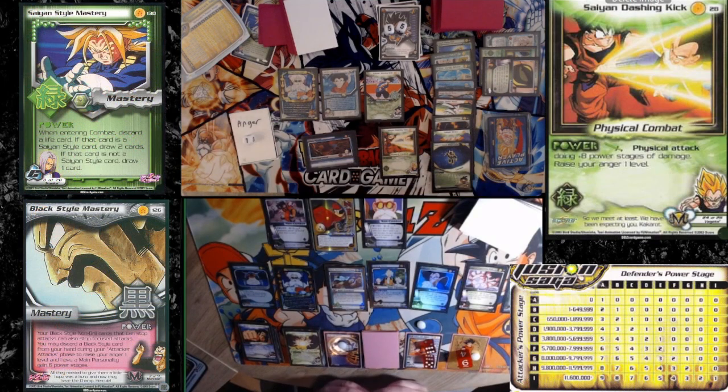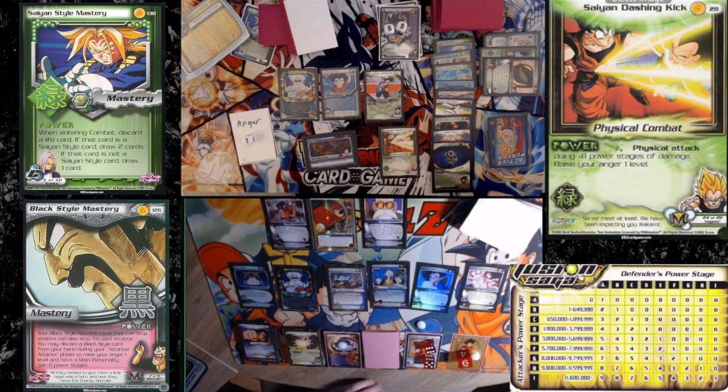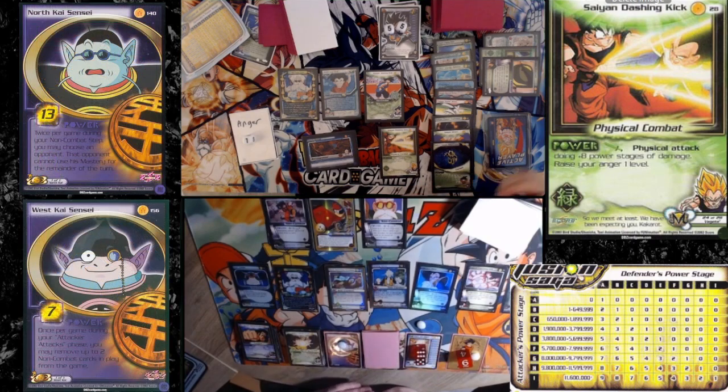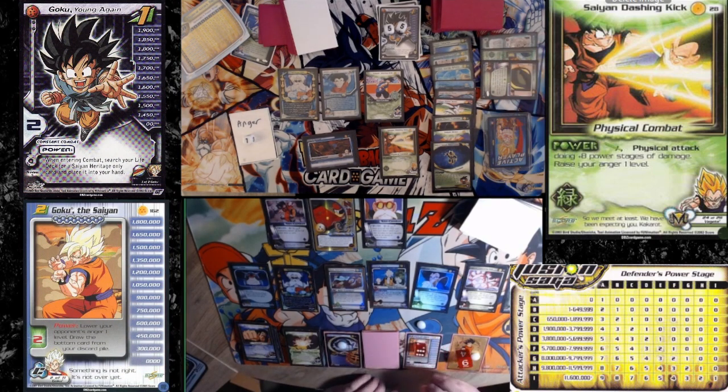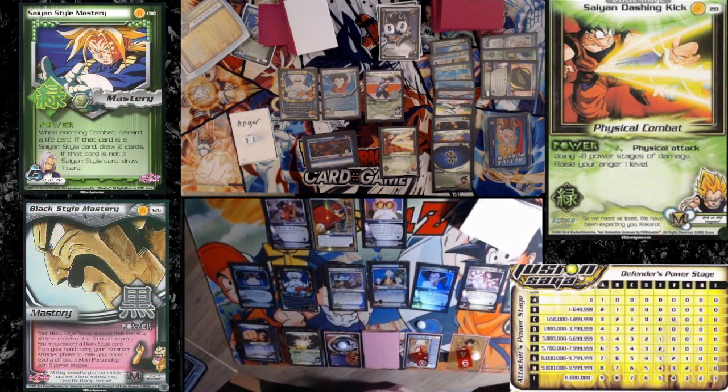I'm actually at full power. I'm in Delta, 10 stages. What about zero? West Kai — I'll hold on to West Kai. I'll pass.